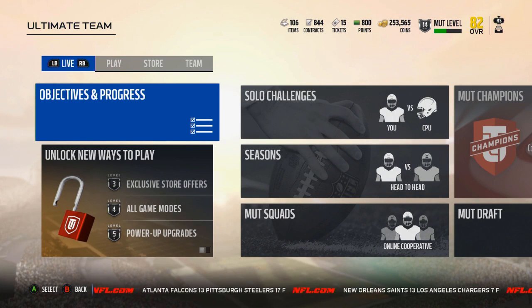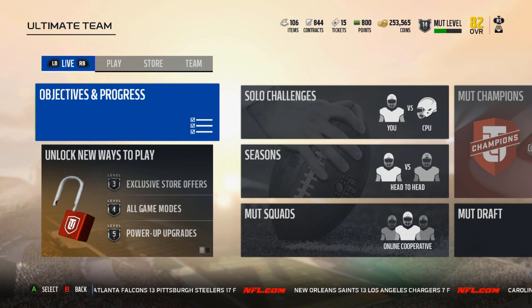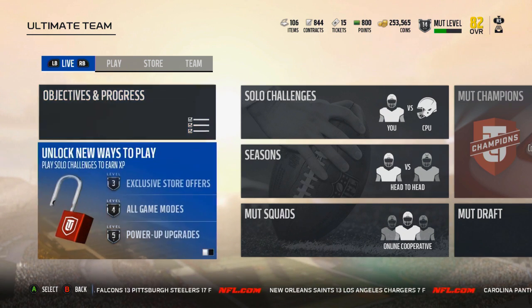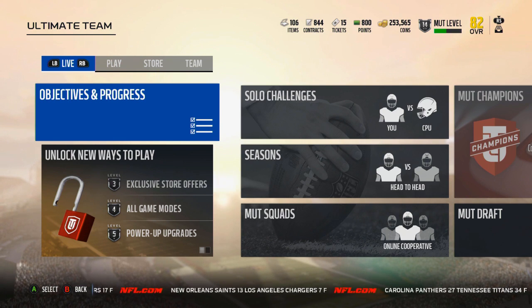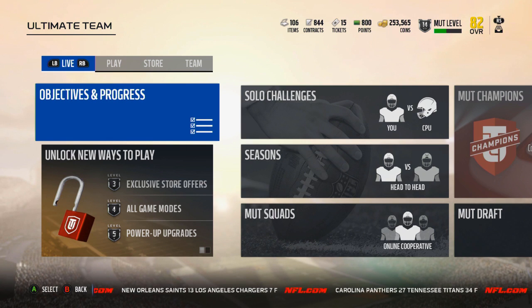Yo guys, what is up, it is Nick. We are back on Madden 18 Ultimate Team. As you all know, the Gold Edition does come out tonight — midnight on the consoles, 9 o'clock in stores. I guess I'm referring to all times Eastern Time, but I don't know how the stores work. I buy all my games at GameStop, so I don't have much knowledge of the other stores, but I know at GameStop I'll be picking my game up at 9 o'clock tonight.